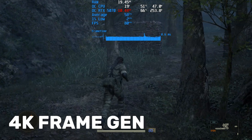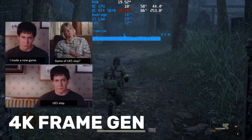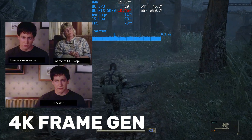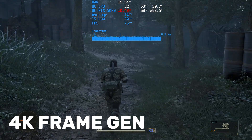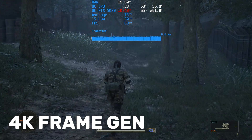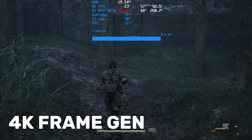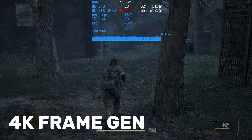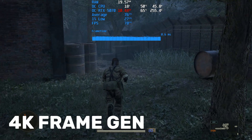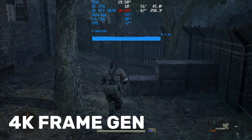Now let's address the critical issue. This game was designed with a 60 FPS lock in mind. When we uncap the frame rate and enable either frame generation or smooth motion, the game's physics and animations break. This isn't a fault of the technologies themselves, but a flaw in the game's engine which can't handle high frame rates correctly. Our goal today is to see which technology, despite this fundamental problem, delivers a more stable and statistically superior experience.